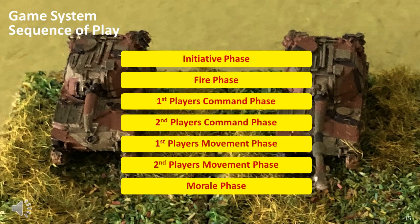The sequence of play structure is reasonably simple, with fire combat occurring first, and then each player alternating their movement afterwards. Within each phase, a great deal of complexity resides, with the fire phase containing smoke, direct fire, indirect fire, ground-to-air fire, air-to-ground fire, and a specific breakthrough fire sub-phase.